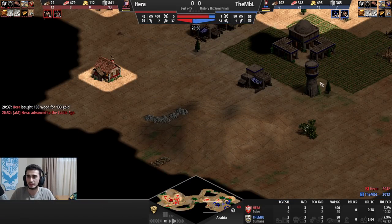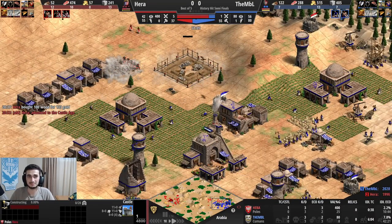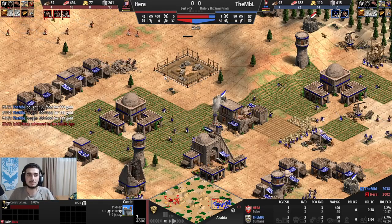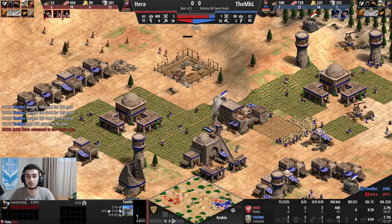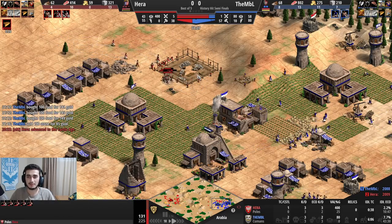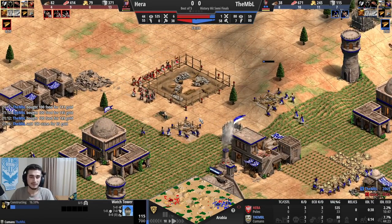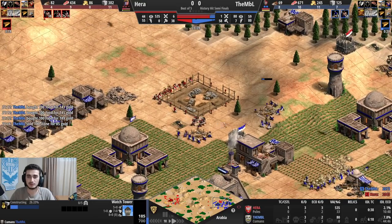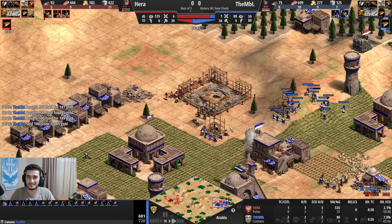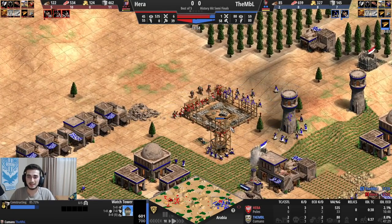I pick up Bodkin Arrow to give the castle extra range and help control his map. I start dropping it down with 10 villagers and 5 Men-at-Arms. There's an immediate reaction from MBL — he goes for a couple towers. He doesn't want to let this castle go down, so he's doing the best he can to deny it. He's even sending more vills forward, and it's not going to be pretty for me.